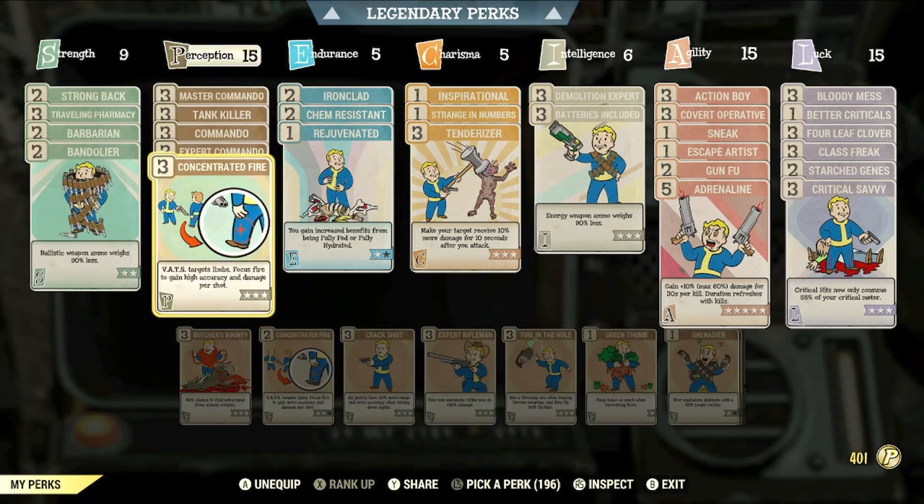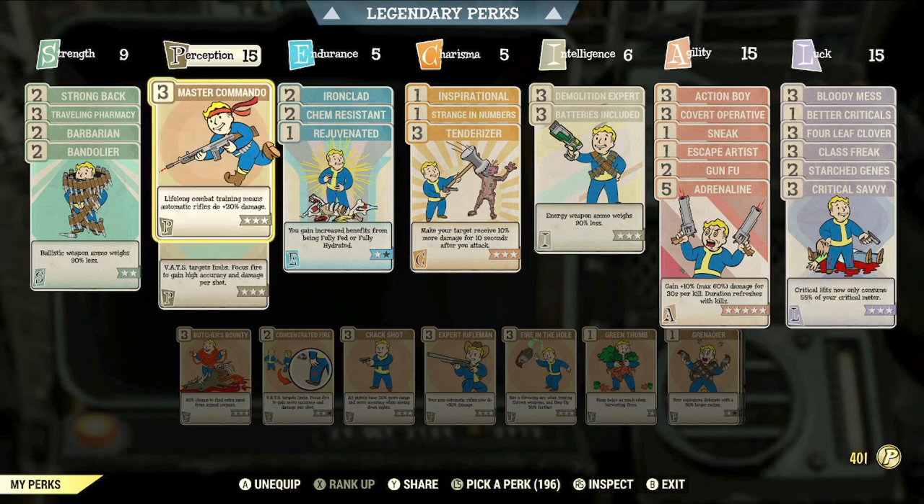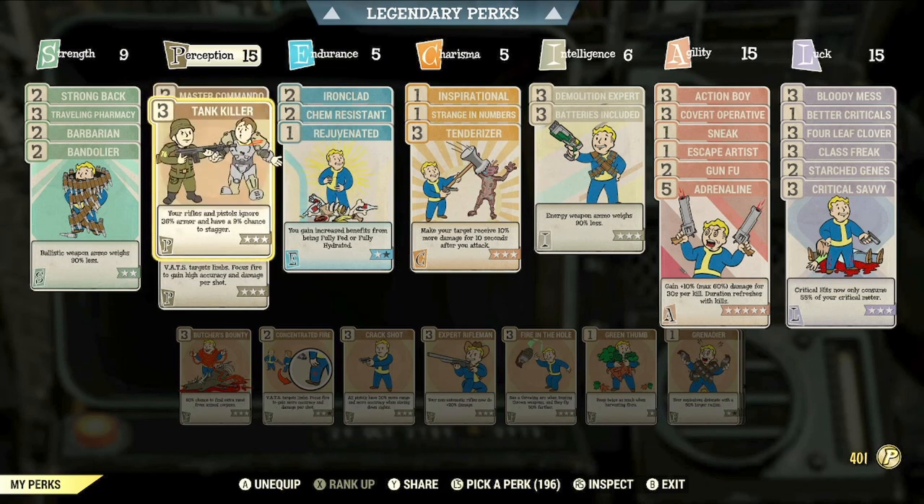In the Perception category we have the following: max rank of Concentrated Fire to target limbs and gain high accuracy and damage per shot; max rank of Commando, Expert Commando, and Master Commando to give you plus 60% extra damage with your automatic rifles; and lastly max rank of Tank Killer so that your rifles and pistols ignore 36% of your target's armor and have a 9% chance to stagger enemies.